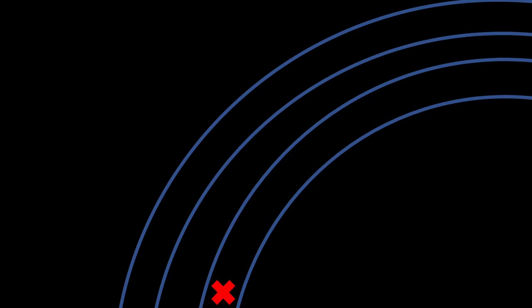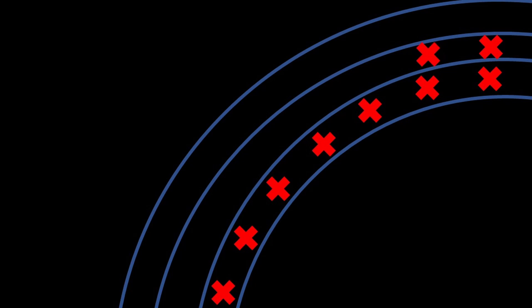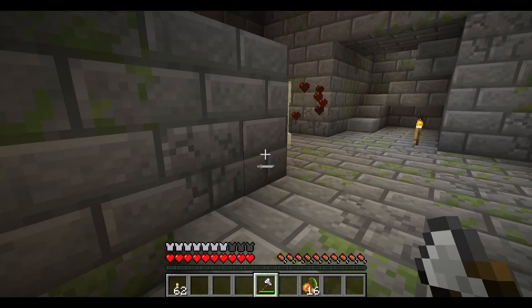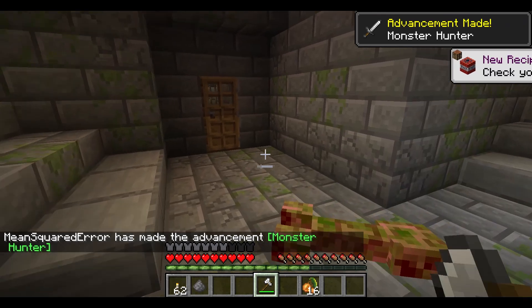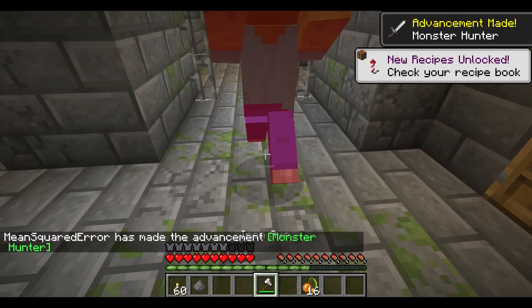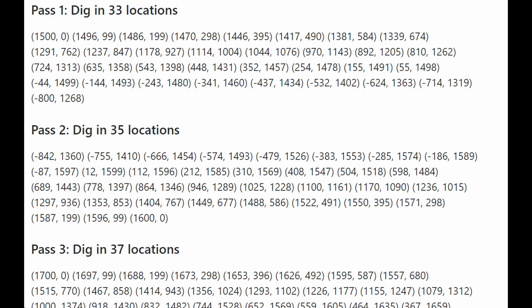Here's the search process: go out to 1500,0 and dig all the way down. If you don't find the stronghold, move a little further along the circle and dig down again. Keep doing this until you've gone 120 degrees, then move out to a slightly bigger radius and go back the other direction. Keep going back and forth until you reach the outer edge of the ring. I estimate strongholds stretch about 50 blocks in every direction from their center, so digging every 100 blocks should guarantee you don't skip over one.